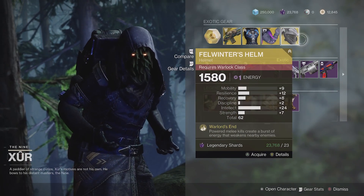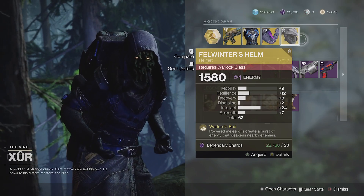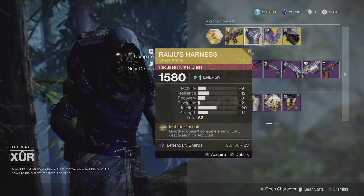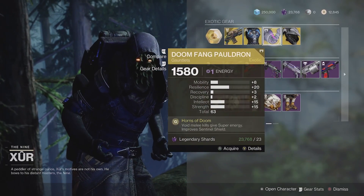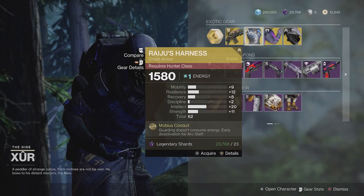And then finally, Felwinter's Helm. This is a pretty good exotic, but with 24 Intellect and not a lot else to recommend it. As you can see, all of the exotics this week have pretty low rolls, pretty underwhelming. If you need these exotics you can certainly grab them, but I wouldn't recommend it if you're looking for a spiky or a high roll.